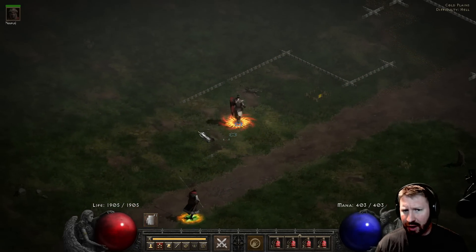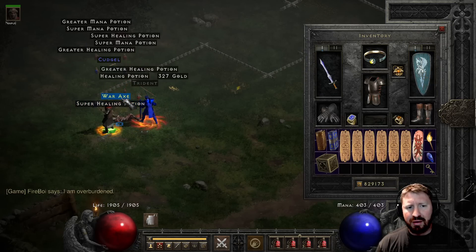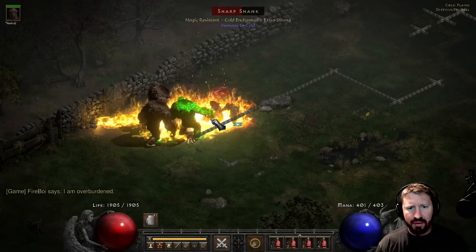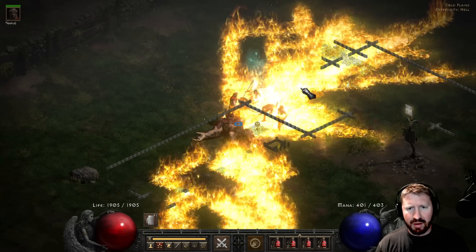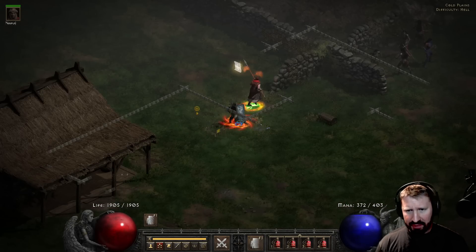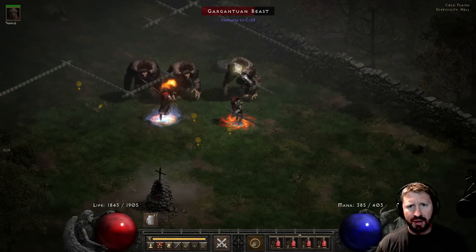Let's just run the Cold Plains. Oh my god. I think the other build is better, as expected. I do not have Cannot Be Frozen. Oh my god, it's horrible. This is a level 41 Holy Fire and the fire aura damage is 802 to 1922, which is primarily what I'm testing here. But it's not bad — it's not horrible. Look at these guys — a couple hits.